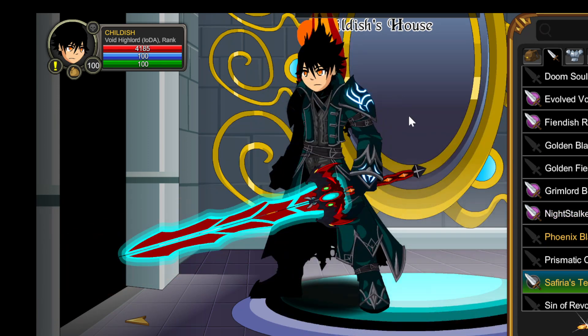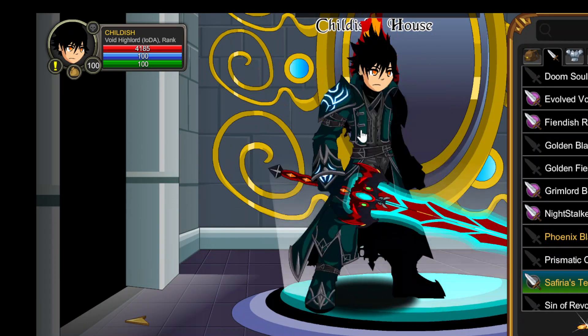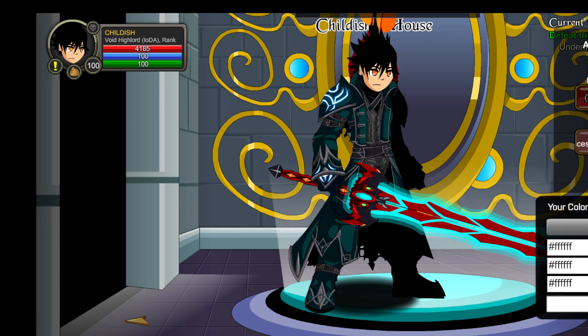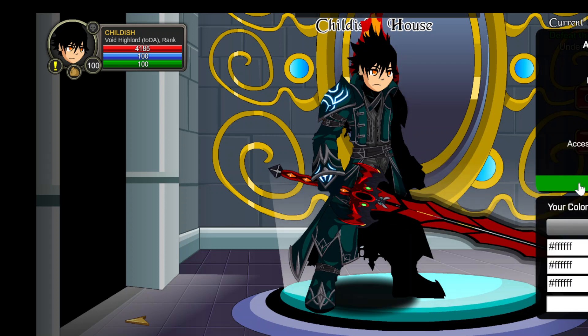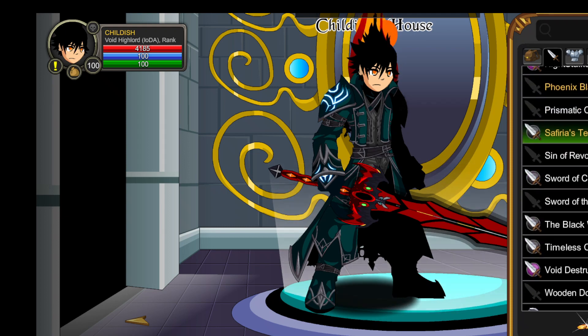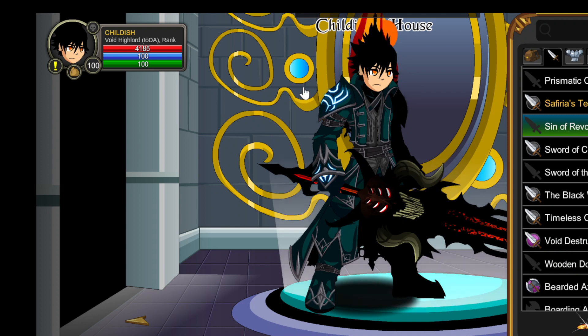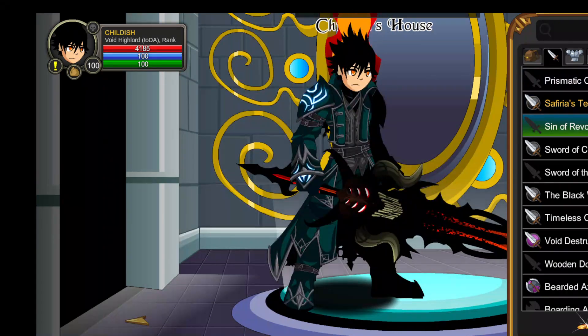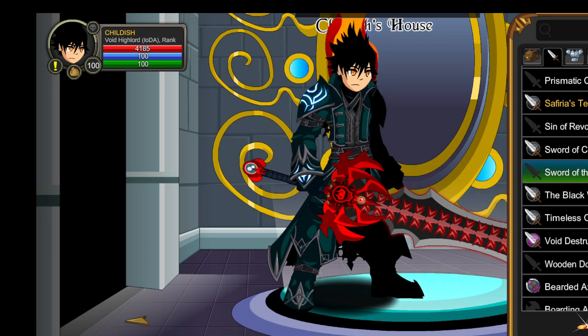Unpopular opinion — Safaria's Temper. You get this from the Safaria map for having like rank 5 Vampire. You can color customize where the blue is — dude, it's sick. I think it's one of the most underrated swords. Sin of Revenous — obviously you get this, it's not the Empowered version, you just get this from killing Nulgath once. Vilifier — came out on the second Global Shop ever. Just classic.